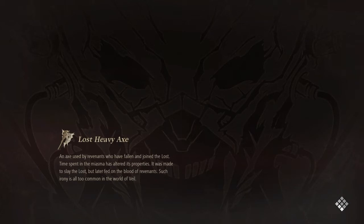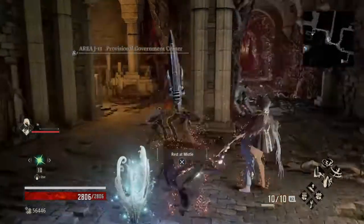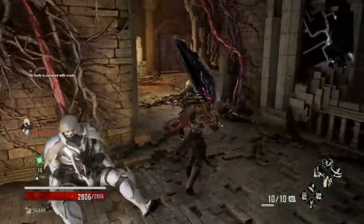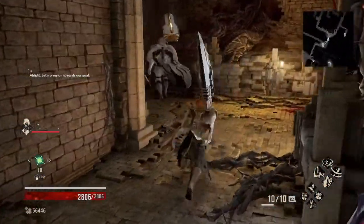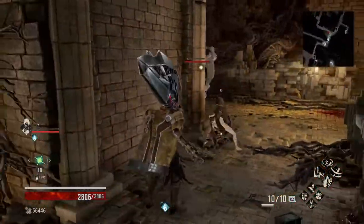After I show you this, I will also show you a location you can go to and just farm that way as well. Now that we're here at the Provisional Government Center, you're just going to want to go past this dead body over here, and there he is. He's got a pretty wide aggro range, so you can easily bring him away from the other enemies.